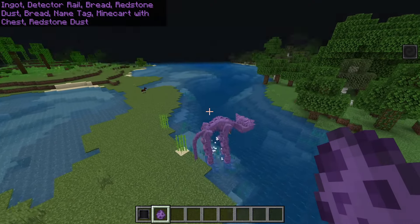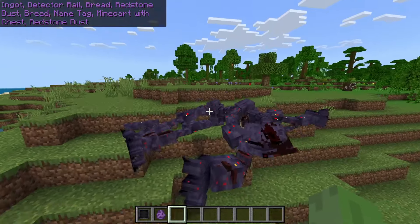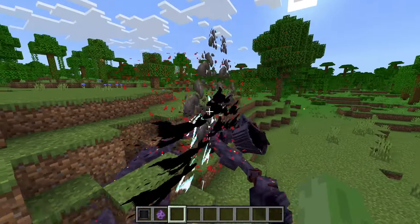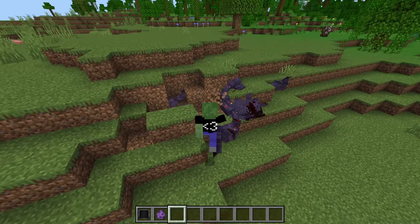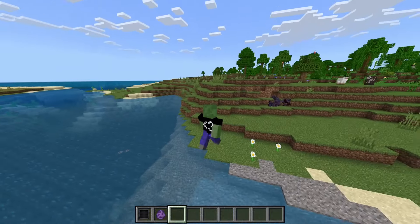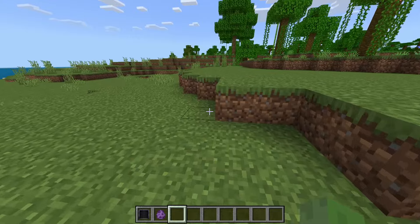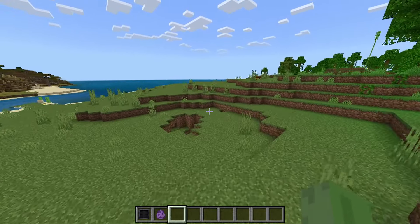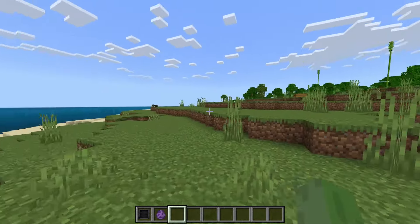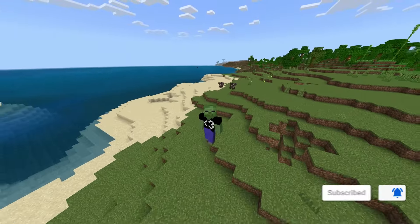When Nightmare Catnap dies, you get normal Catnap again. Whoa, that looks insane! Anyways, if you want to try this add-on out yourself, everything will be linked underneath the like button in the description below. Hit that like button while you're down there. That's going to be it for me — thank you all so much for watching, I'll see you guys next time, peace!